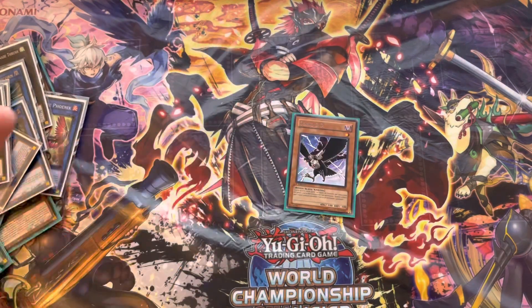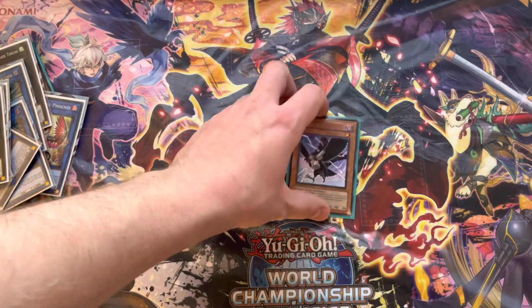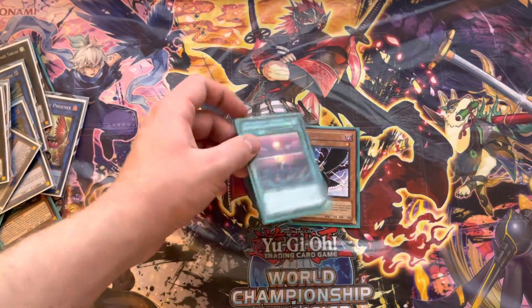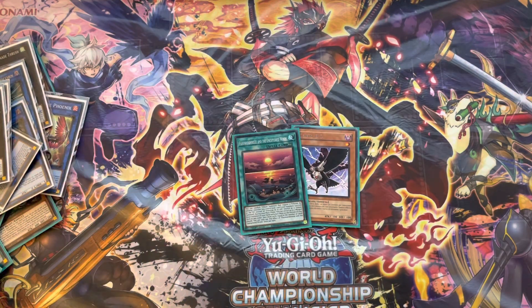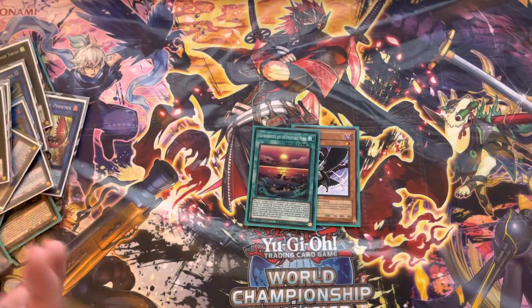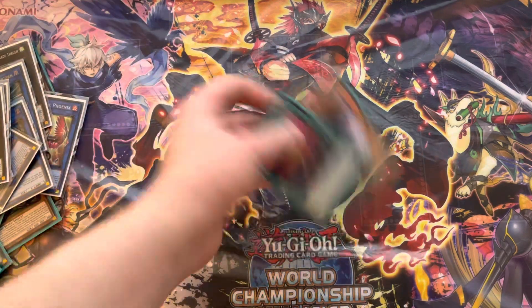In the side deck: 1 DD Crow — just a good card when you can search it against Tier or any deck where it's relevant. One card was for Mira and all the trap decks. The only real non-tier decks I played against were one Draco Slayer and a Mathmaid — and I lost to the Mathmaid guy.